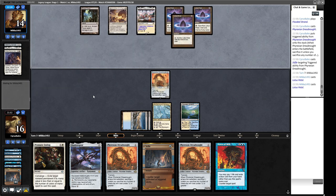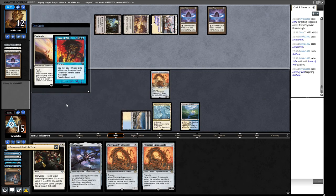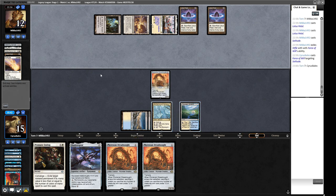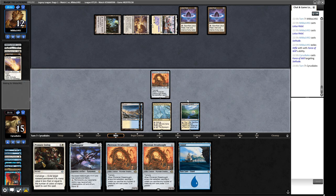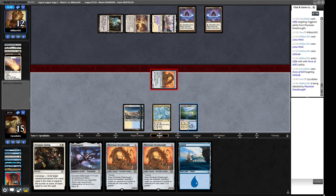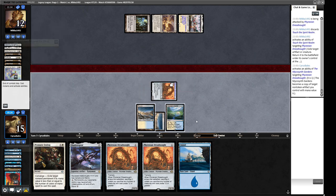They play Lotus Petals into Solitude. We can snap this off and counter the Solitude — they're on 12 life so we don't need to make a token this turn. We have lethal already. If they have a removal spell and we go to copy it we kind of fizzle, whereas this way we get to attack and if they try to remove it, we copy it in response. This is why we don't crack the fetch — it gives our opponent opportunity to remove this. There's a Touch of the Spirit Realm.